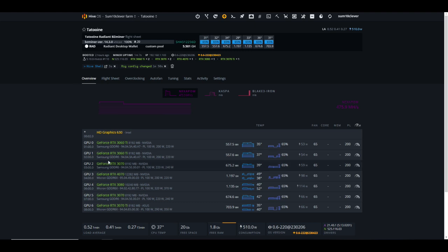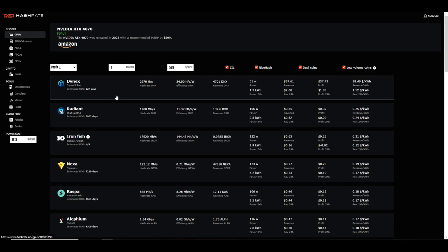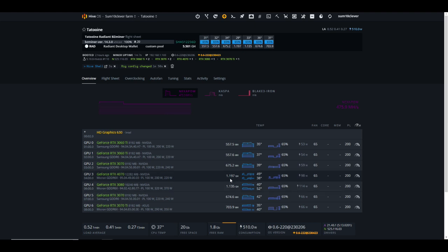I've got it in the rig called Tatooine, which has a couple of 3060 Ti's, a couple of 3070s, the 4070, a 3080, and a 3070 Ti. At the moment we are mining Radiant because, according to Hashrate.no, that is the most profitable thing to mine at 13 cents per kilowatt hour. Pay no attention to the Dynex numbers here — I don't think we're getting $37 a day in profit on Dynex; that looks like a reporting issue. It's currently showing 1200 megahash at 106 watts, and we're right at 1200 gigahash at 98 watts using the suggested overclocks from Hashrate.no. I'll do more testing on future algorithms and see how it compares.